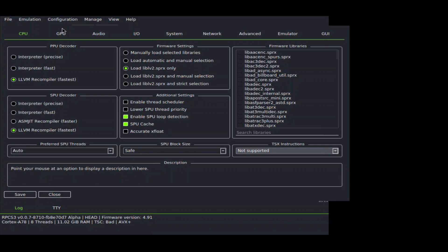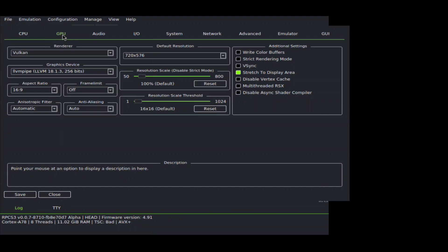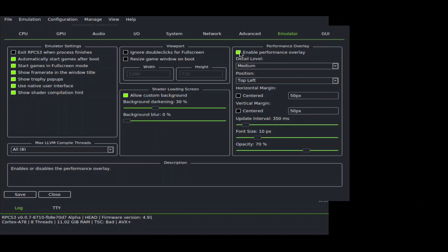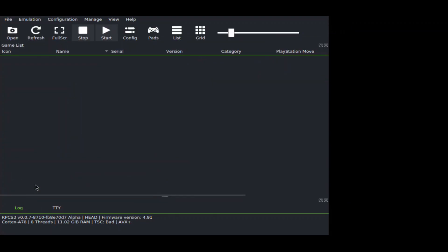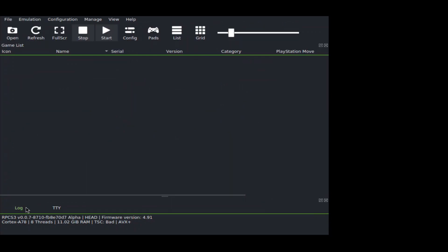We're almost ready to play games, but there are a couple of things we still need to configure. Go to Config at the top bar. In the CPU settings, leave everything at the default settings except Set Mega in SPU block size. Under the GPU section, select Vulkan as the renderer. For the default resolution, leave it at 720p. Disable the Anti-Aliasing option. Now switch to the Emulator tab and enable the Performance Overlay option. Click Save to save all the changes. Let's configure the controls by clicking on Paths. Connect your keyboard via OTG. If you want to change the keys, simply assign your desired key in the controls. However, I found the default keys to be perfect. The current update doesn't support external controllers.